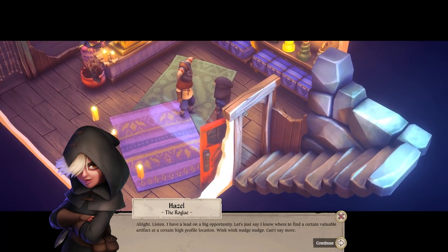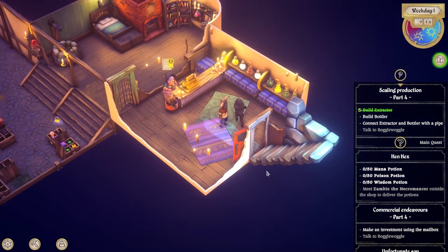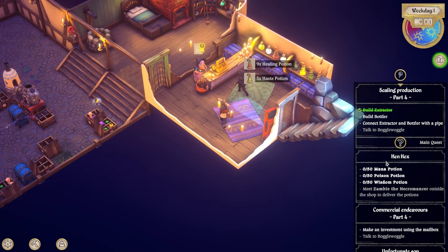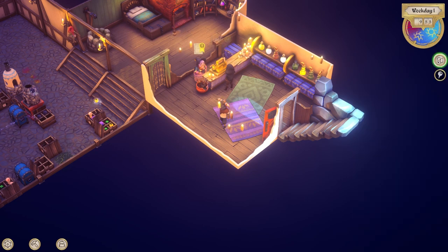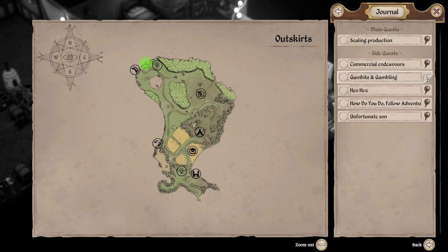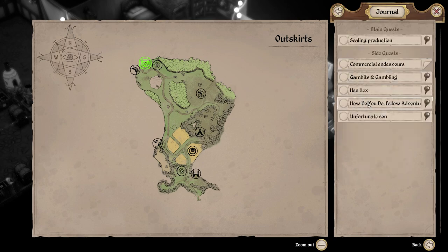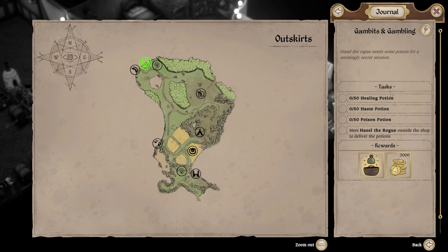So then we'll move all this stuff in a bit once we've got this sorted - bottler, that's the next one. So let's go get some wood. Hazel? All right, listen - I have a lead on a big opportunity. Let's just say I know where to find a certain valuable artifact at a certain high profile location. Wink wink, nudge nudge. Can't say more except that it's written on the back of the U.S. Constitution. Sure, it's risky, but I'd be a fool not to go for it. There's only one wee little snag - this certain location is guarded by a certain type of canine guardian. Well, I need poison. They need wisdom, poison, mana - that's the necromancer. Either way, all those quests are over here. We can make healing, haste, poison.